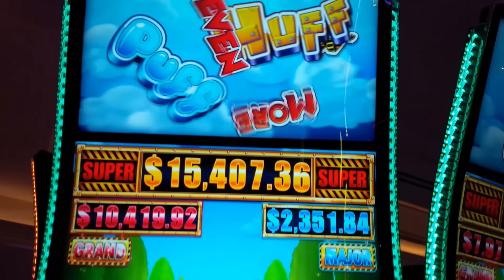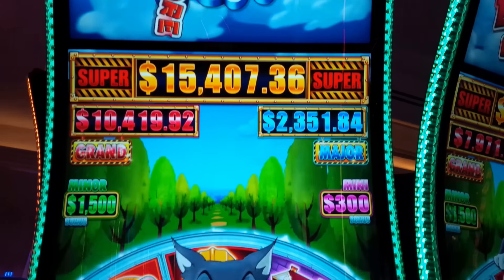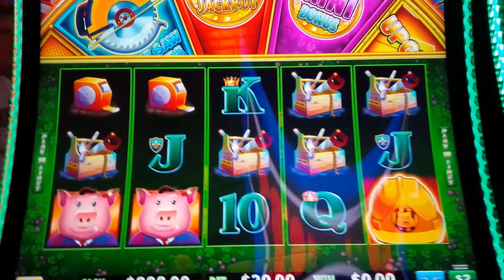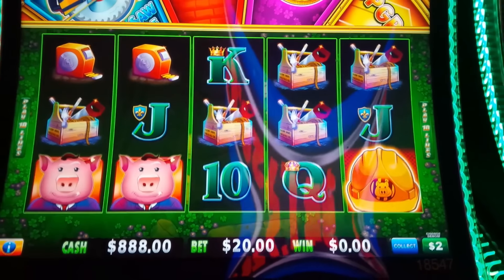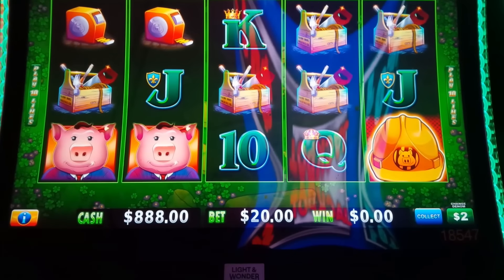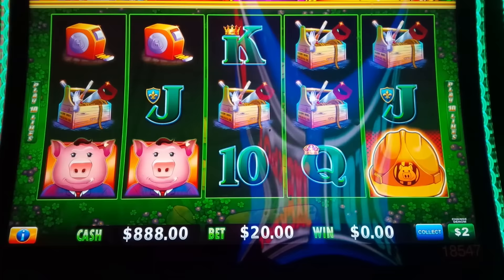This is Huff and Even More Puff by Light Wonder. You know I love this game. We're taking a shot in Las Vegas, starting out at a lucky $8.88 at the $2 denomination. Rarely play this denomination. Let's get a first spin rumble.